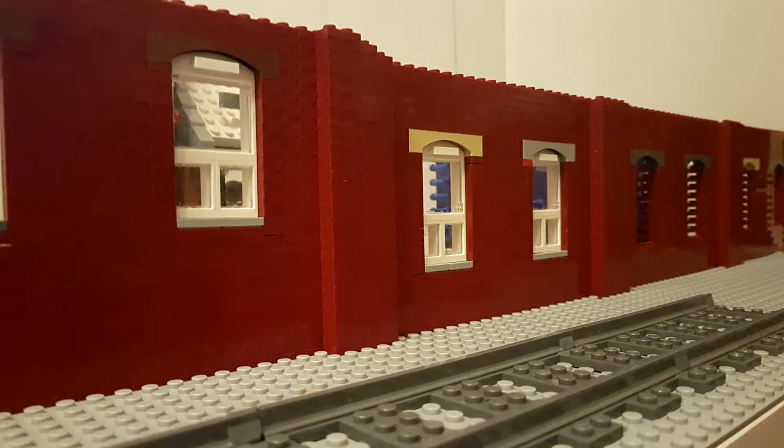The sides here actually show off the difference quite well between the original height of the windows when I was just doing this as a test build, and the revised height which actually matches the floor of the warehouse. That difference is roughly six plates or two bricks in terms of height, so there's a reasonable height difference there.